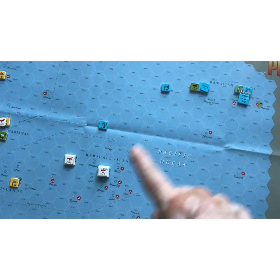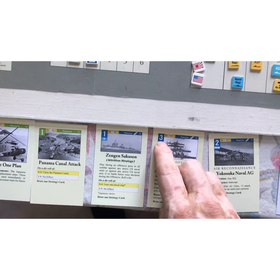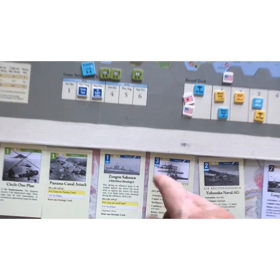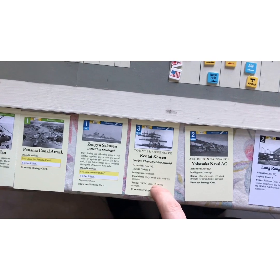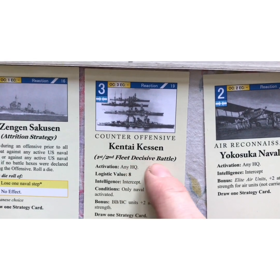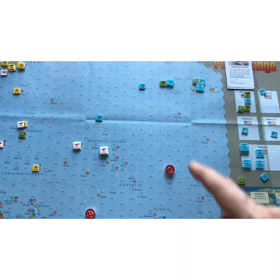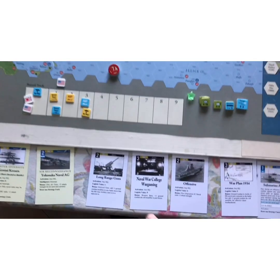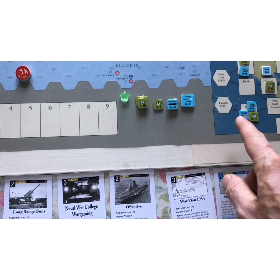I think that's a good point to stop this example of play. It's given you a good idea of how the game plays. The US now has two naval movement OC cards — a 2 and a 3 — so naval units could move 10 or 15 hexes. They're going to have to reinforce so the Japanese don't attack the fleet train. The Japanese have no offensive cards but can use one of the reaction resources as an offensive, activating four units with headquarters.